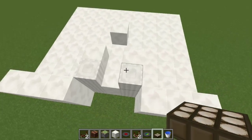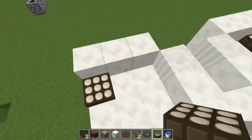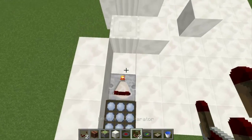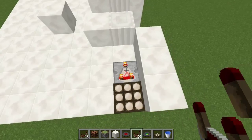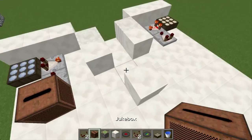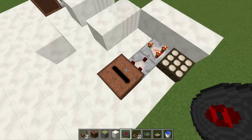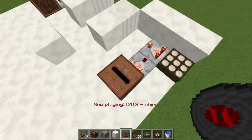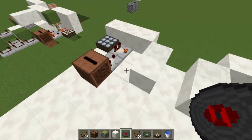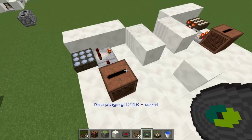The first thing you're going to want to do is come to both these ends here and place down daylight sensors. Make the one on the right side, when facing it, a night sensor like that, and then just a comparator in subtract mode — and the same on the other side, comparator in subtract mode. Now you just want comparators going into both of these with jukeboxes like this. Now for the day one, you're going to want to use this music disc right here — 'Chirp' — it gives off a signal strength of 3, and that way it can only go off during the certain time of day where you're not able to sleep. And as for right here, you want 'Ward' like this, and that gives off a signal strength of 10.